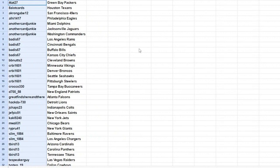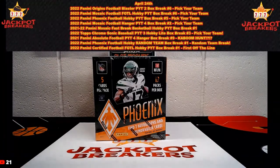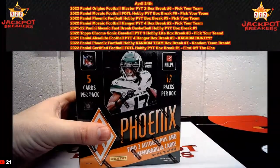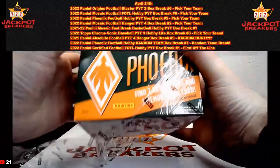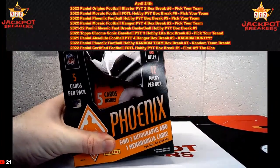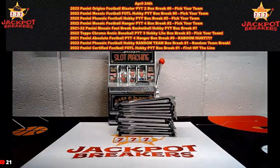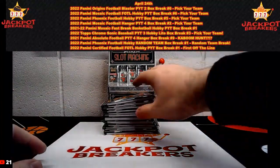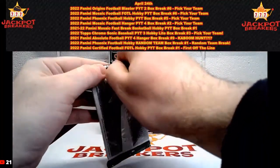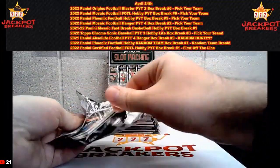This is another Phoenix Hobby Box. Get your guesses in for the player on the last auto for 20 in credit. You do not have to be in the break to make a guess. Make sure you get your guesses in. We're going to get started — I don't think anybody's wanting to do any trades. So let's get started, guys. Get your guesses in for the player on the last auto. 12 packs per box, 5 cards per pack. We have one more break left — that is 22 Certified First Off the Line. Good luck, everybody.